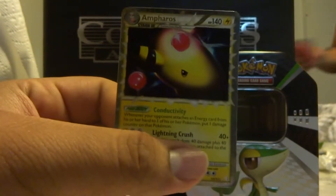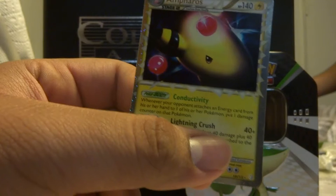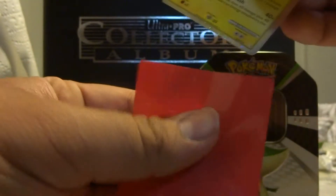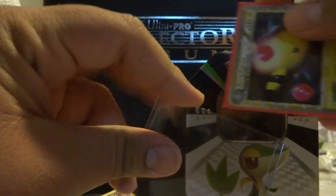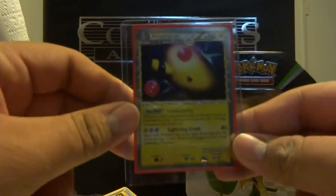You can see it's mint condition. Give me a sleeve so I can sleeve it up. For whoever wants to trade — another Prime, if you don't have an Ampharos we have three of them. So there you guys go, it's mint condition as you can see. Whoever wants to trade, there it is. We have a couple of duplicates, so if you guys are willing to trade for any, just let us know.